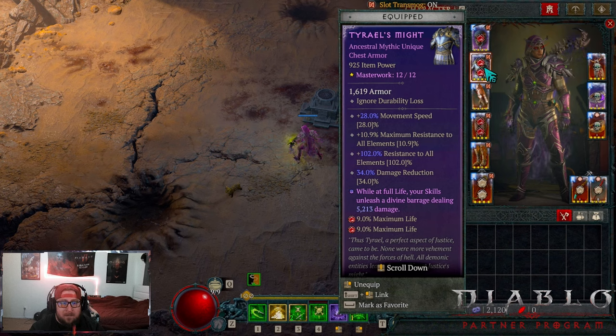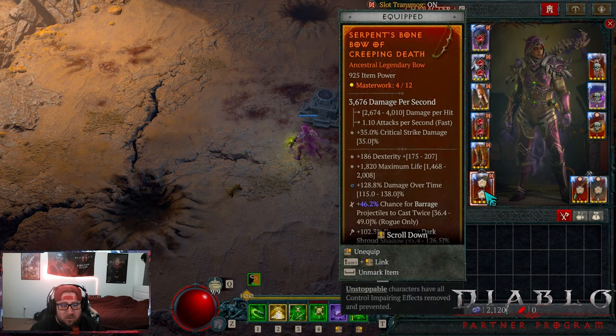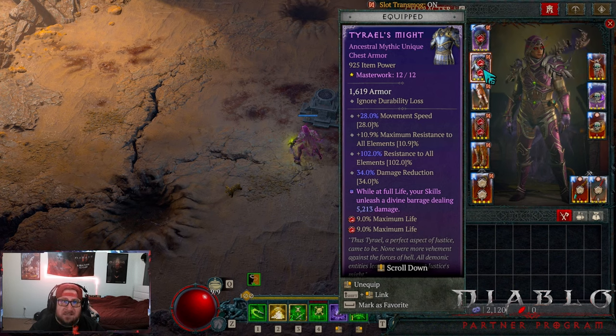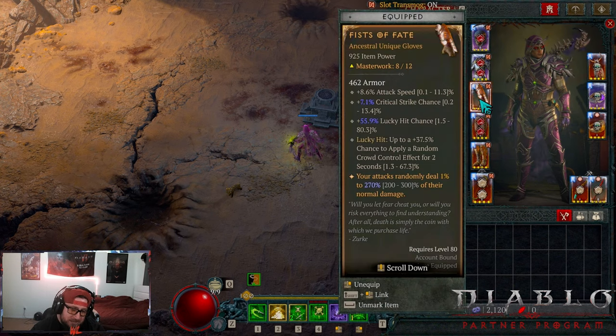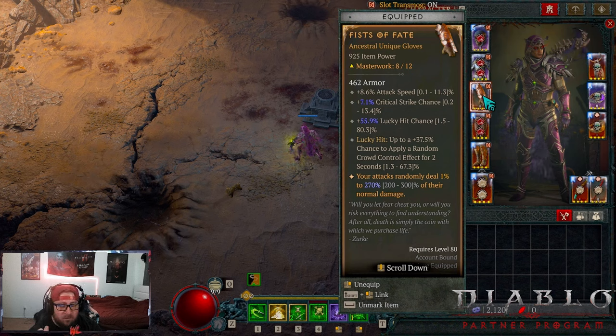Terial's Might is not required but is a huge damage increase because we're always at full life, so we always get the Divine Barrage extra damage bonus. If you don't have this chest piece, use a normal one — I'd advise getting dexterity, armor, and max life, then craft on lucky hit chance for freeze and damage or dodge chance. Next is Fist of Fate — controversial but necessary. I don't like the random damage variance, but it's required because of the huge lucky hit chance at 30% and more importantly the lucky hit chance to apply a random crowd control effect.